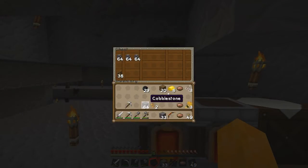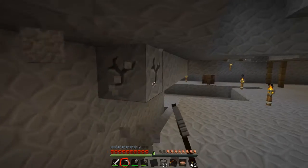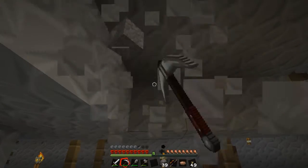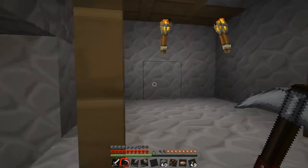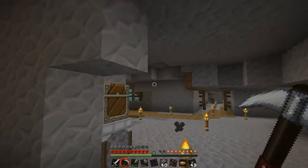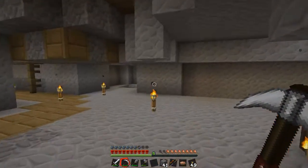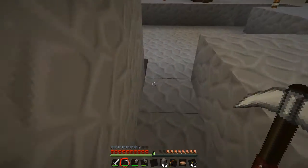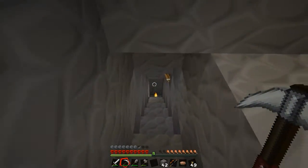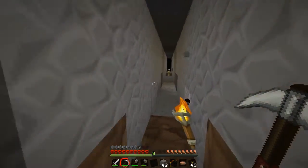There's more iron here — this area is very open and I don't really want to waste any more time. We should get back to doing something useful. Starting with next episode. I thought there was more, but this is just lava. I'm going down here to continue the strip mining so we get a few more resources.